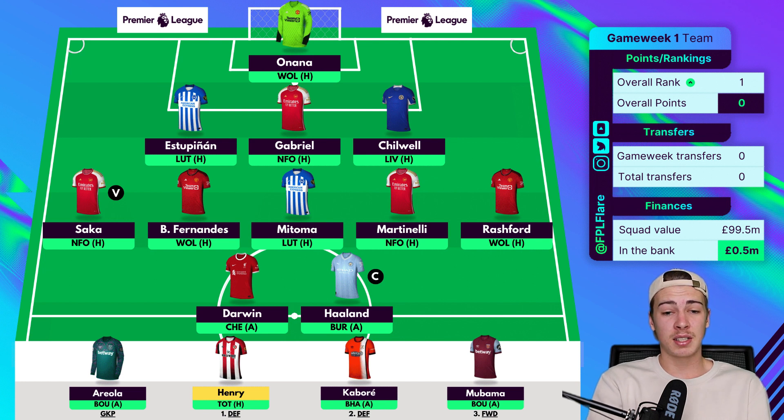I don't really see the need to spend more on this starting 11 — I'm very happy with the team. Not having Salah also allows me to have more money in the bank. If I had Salah in the team I'd have £0.0 left in the bank and only one playing defender in Kabore. I was really trying to make it work but I just don't think it's going to happen for Game Week 1, so I think this is the team I'm going with.